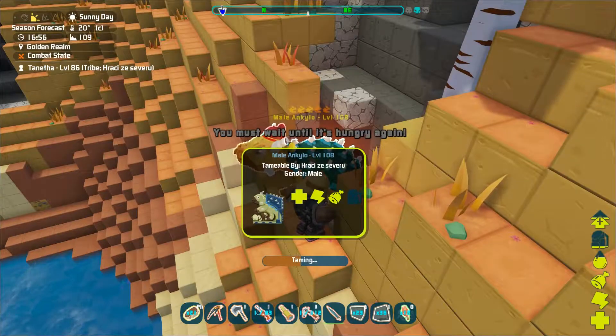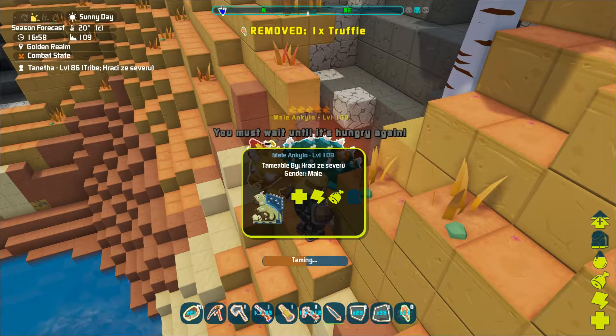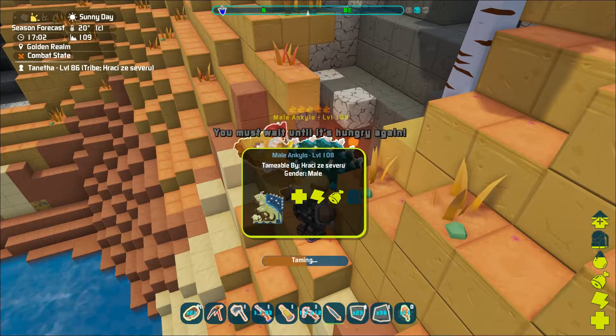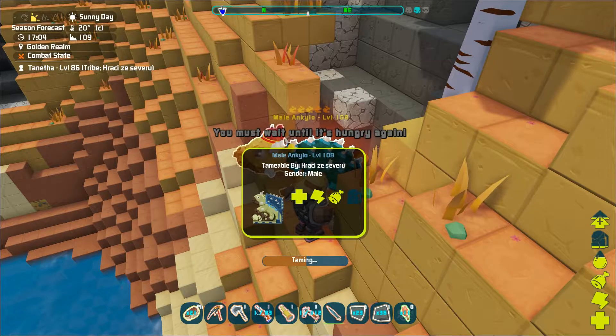That's in case the Ankylo survives of course. To tame them you can use berries, vegetables, or even better wheat or truffle. Once the kibble system is introduced, Carbonemys egg kibble will be the preferred food for Ankylosaurus.